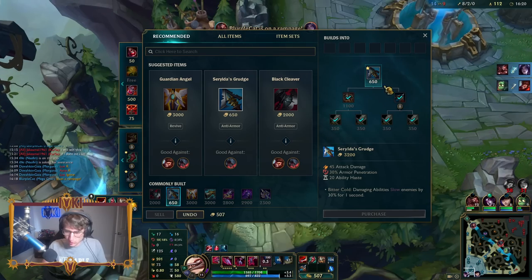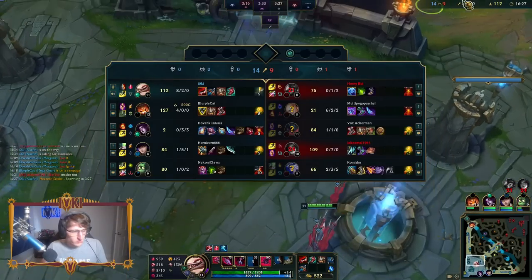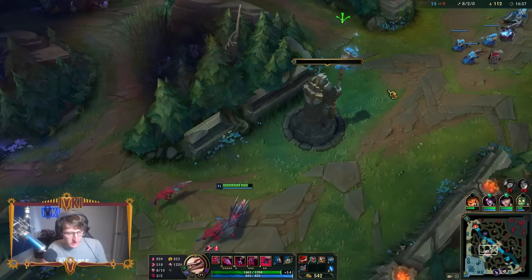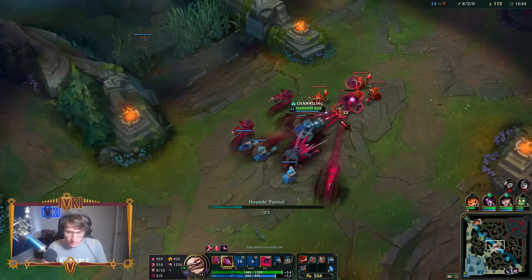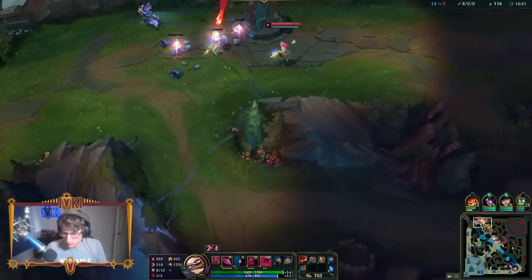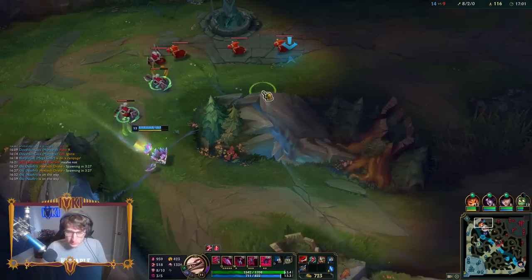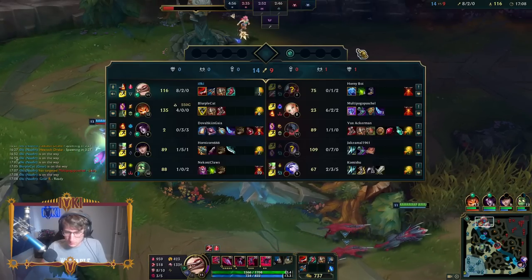I need armor penetration too - should be a little bit better against him now. Combo is Q1, E, W, auto-attack, Q2. I need to not be around Wukong because he's building armor, and Aatrox has got armor as well. Gonna try to dive the squishies. That range is pretty sick - being able to dash forward and then W someone with this range, unmissable targeted ability, is pretty nuts.